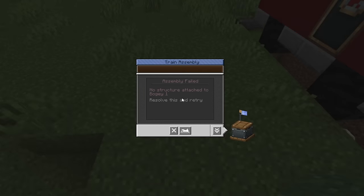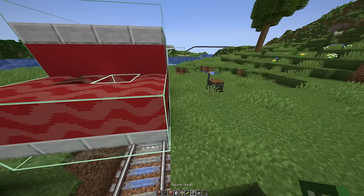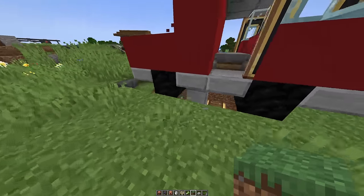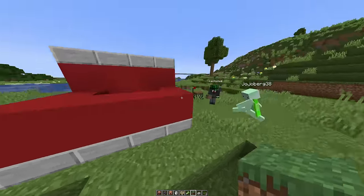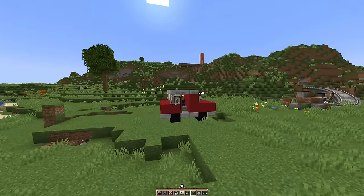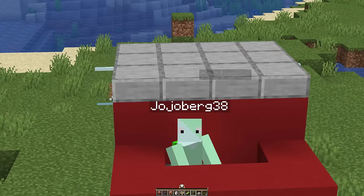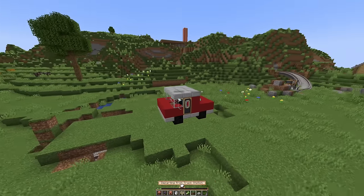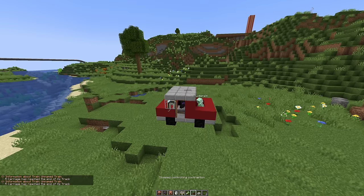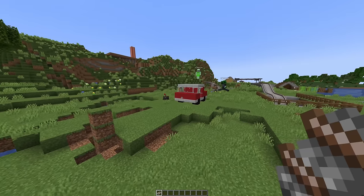All we need to do now is go into here and assemble the train. Wait — no structure attached to bogey one. Oh it's all one now. So if we assemble the train, which is now a car, we should now be able to just fill this up. Please work — this would be so cool. We have a very nice looking car. Oh, we've been — this is actually really cool! I need to rename the train. Give the car a name.